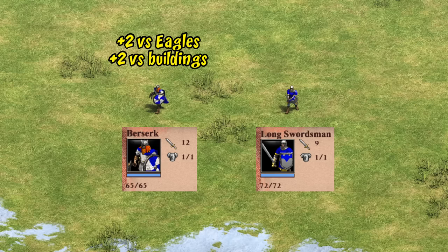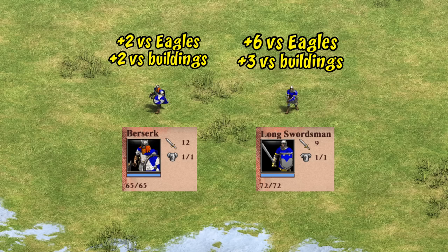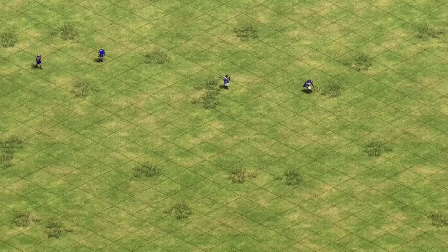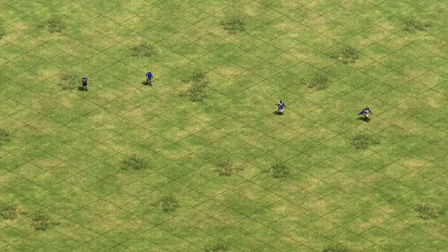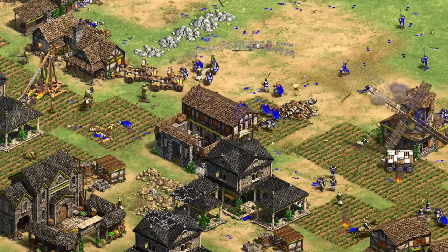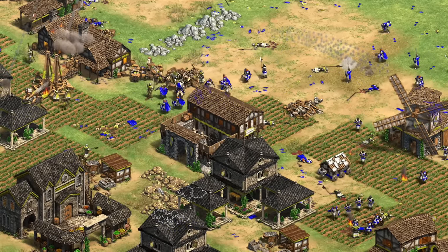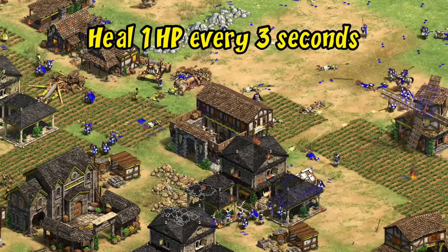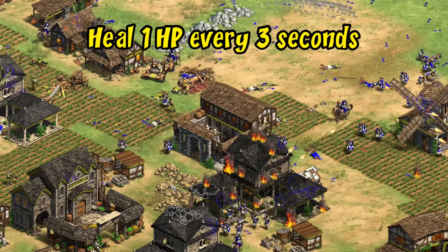As for their hidden bonuses, berserks deal an extra 2 damage against eagle warriors and buildings, whereas the long swordsman has 6 and 3 against those things respectively, helping to make up for its lower base attack. One large difference between the two units is in their training time — berserks need castles, a bigger investment than barracks, but are actually trained 50% faster than swordsmen. They also move 17% faster, which is important for raiding and picking engagements. Their other major advantage is of course their ability to heal — berserks restore 1 HP every 3 seconds, or 20 HP per minute, even while in combat.